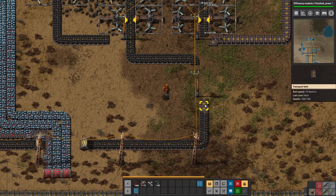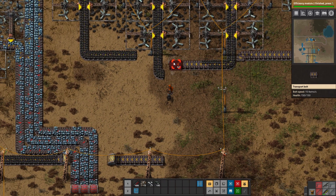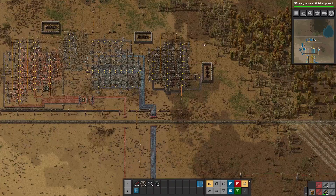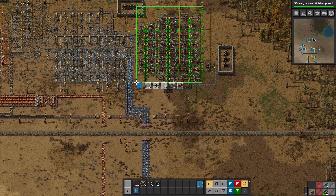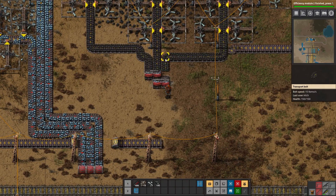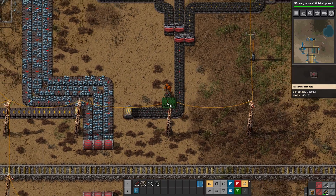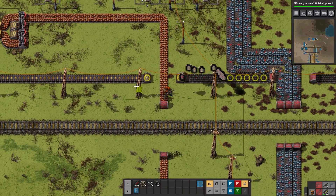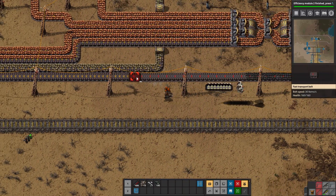I don't know that there's any need for any fancy balancing here. I just think we need to get all three of these coal lines together. The big thing is that we convert it over to red so it'll go a little bit faster to where it needs to be. And I think this may be more than a yellow belt — is it 30? I don't remember, I need to look those numbers up. We can use the upgrade planner now — actually, since this is just a straight line, it might actually be faster to just do it.